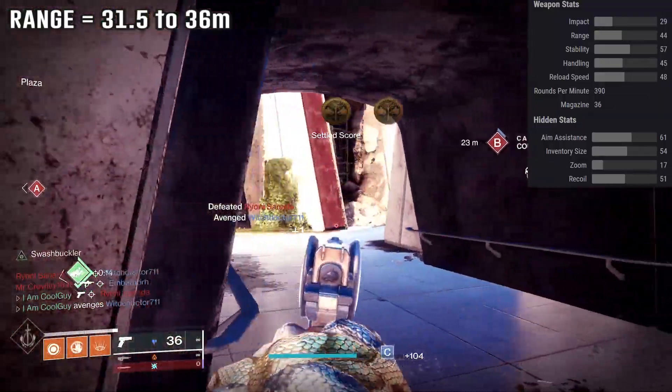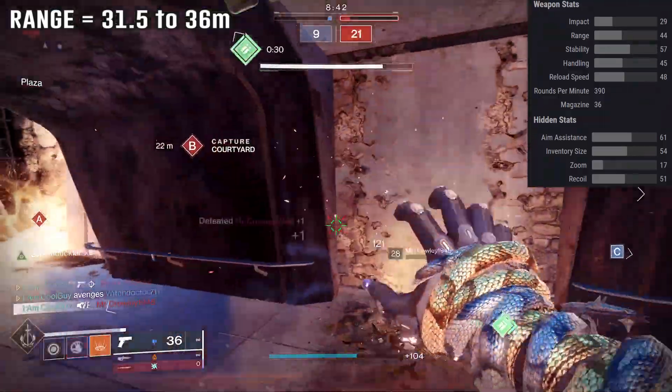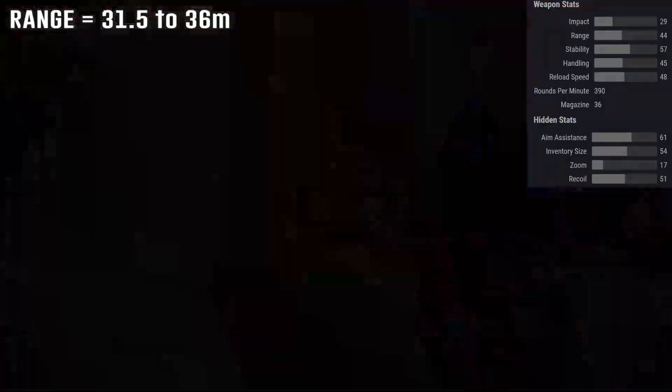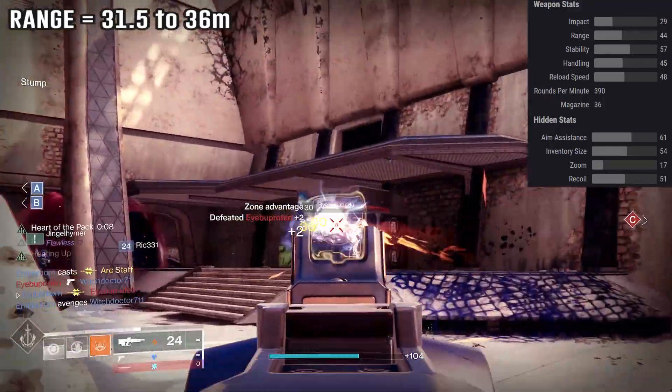Barrel-wise, I'd go recoil direction, and if you don't get one, just slot in the best available for overall stats — small bore, extended barrel, just the most stats you can place on it. Magazine-wise for PvP, accurized or steady rounds. In PvE, those work well for feel, but you're mostly going to be looking for a pure magazine perk like Appended.